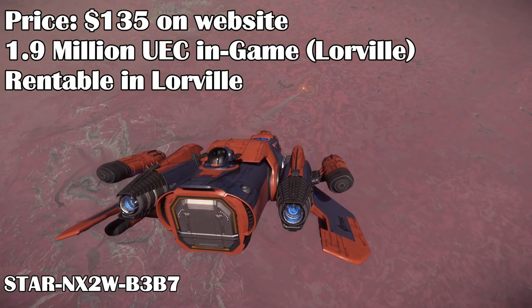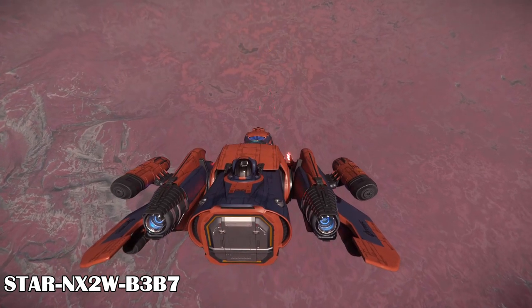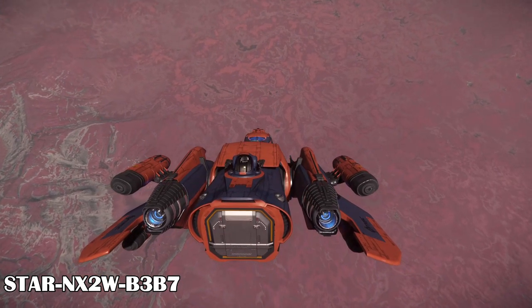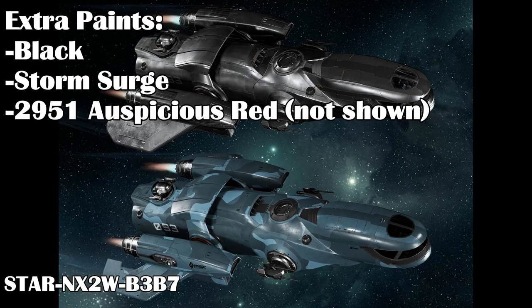The DUR goes for $135 on the website, or you can buy it for 1.9 million UEC in-game at Lorville. There are currently three paints for the Freelancer DUR: a black paint, a greyish-blue storm surge paint, and the 2951 auspicious red paint.